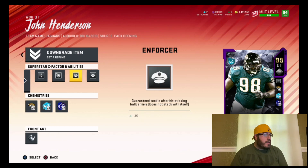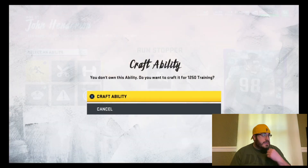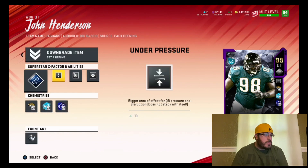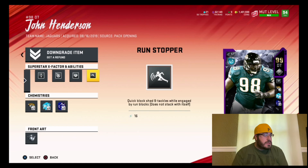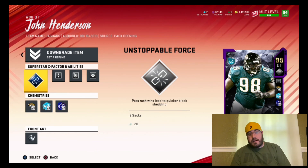So we got Under Pressure, Reach Elite, Enforcer, and Run Stopper. And we also got Unstoppable Force. Hopefully that definitely helps out.